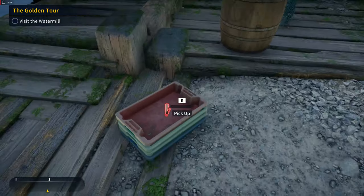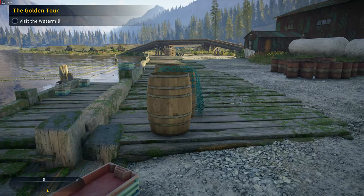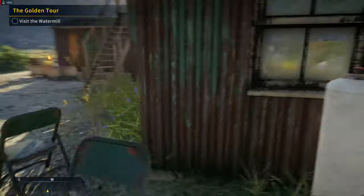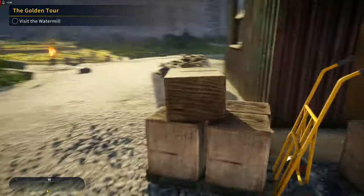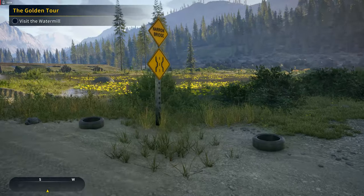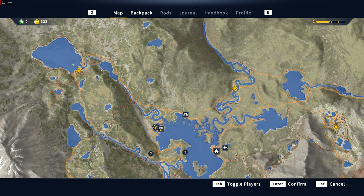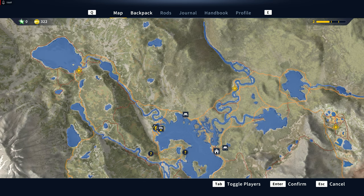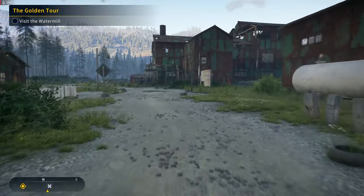We found keys we can pick up — there are things to find and collect around here. Heading to Silver Strand Meadows outpost next, which is going to be a very long hike, so I'll see you when we get closer.